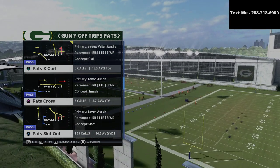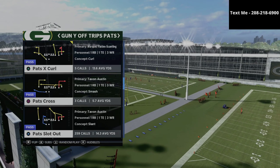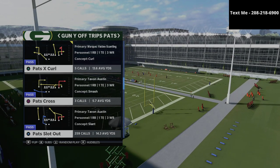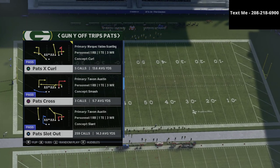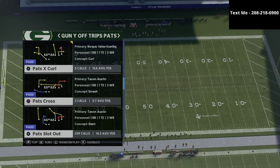In today's video, we're talking about the Gun Trips Off Trips Pats, also referred to as the U-Trips from the New England Patriots playbook. It's a very glitchy little offense. Let's look at the Pats Slot Out — it's a phenomenal little passing concept.